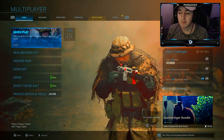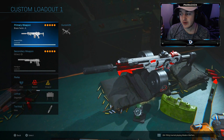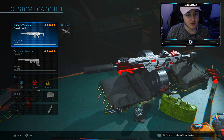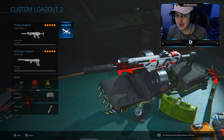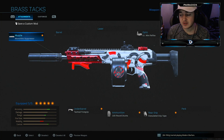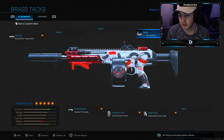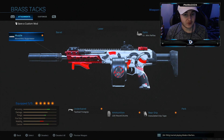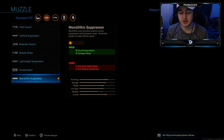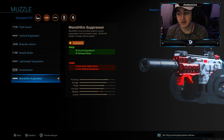Let's get into the best five class setups. Number one is the Kilo — this is the Brass Tax variant, the Gucci Snake, whatever you want to call it. With this class I like to run the monolithic suppressor, tactical foregrip, 100 round drum mag, graduated grip tape, and the GI mini reflex.